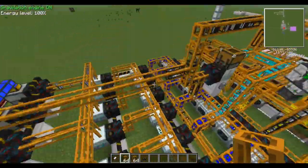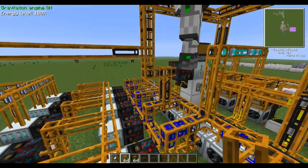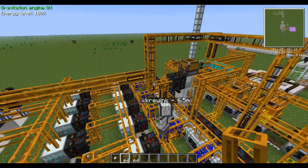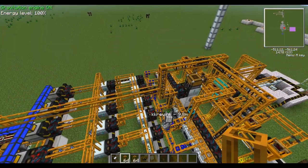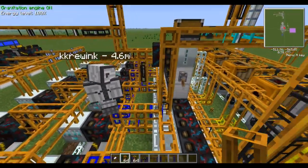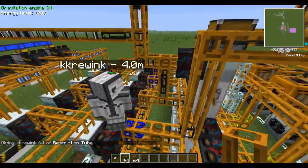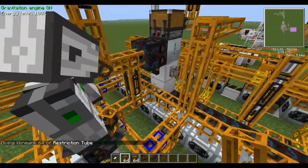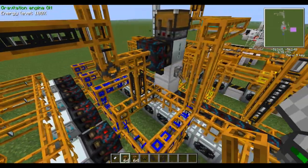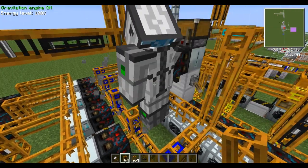The orange color. The pipes are back-flowing. We need to figure this out — let me get a restriction tube here. It might fix it. No — now they're back flowing again.